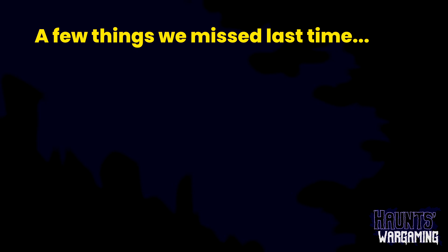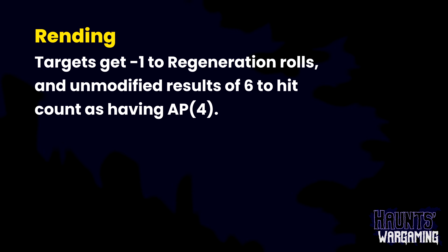First, I wanted to talk about a few things we missed in the last video. I want to clarify the rending rule is two separate effects. I don't think I made that clear in the last video — I may have been misreading it myself. It is one sentence, so you can see why people would be unsure. Targets get minus one to regeneration rolls, regardless of what the hit roll is — as long as you have rending, your target gets minus one to regen. In addition to that, you get AP4 if you get an unmodified six to hit, just like it was before.